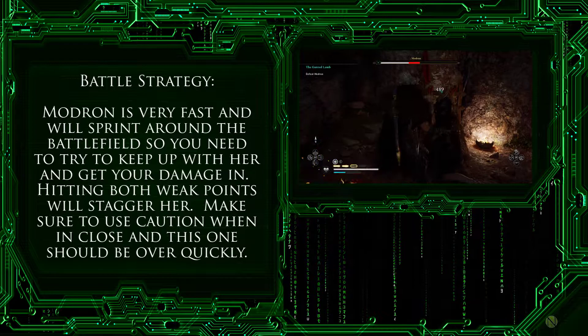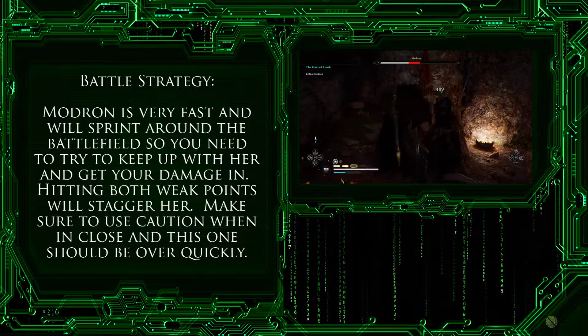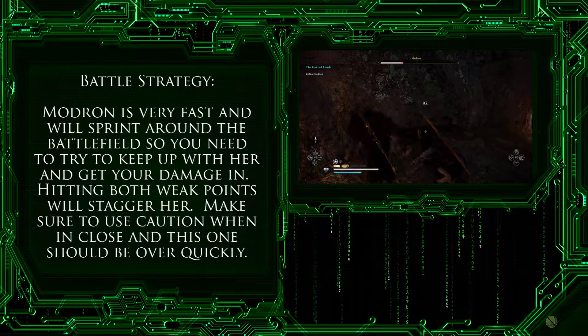In regards to a battle strategy on this one, Modrin is very fast and will sprint around the battlefield, so you're going to need to try and keep up with her and get your damage in when you can. Hitting both the weak points will stagger her and slow her down.